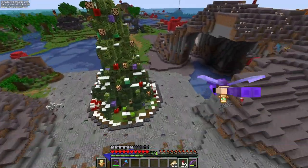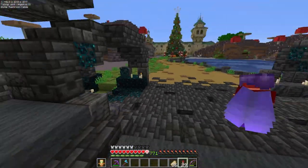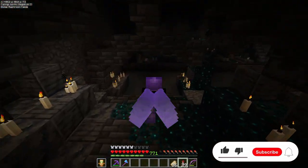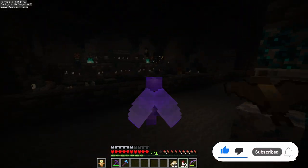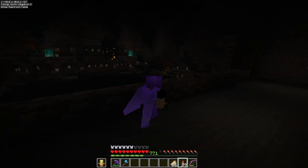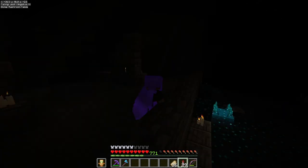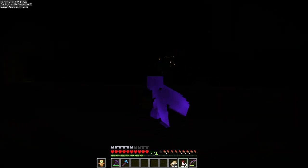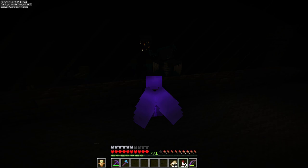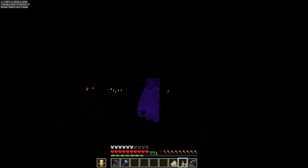Welcome back to another episode from the Let's Build a Zoo series. In the last episode we built the Warden exhibit. Let's head on down and say hello to Bob — haven't seen him for a few days. Let's try and be a little bit quiet and get a good shot of Bob. He's been having some fun with the bats and the zombies. Whoa, naughty Bob! Bobby, you're so loud.